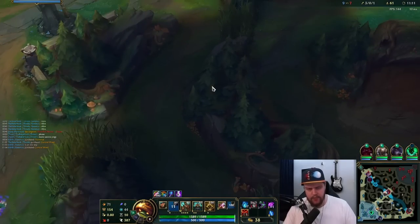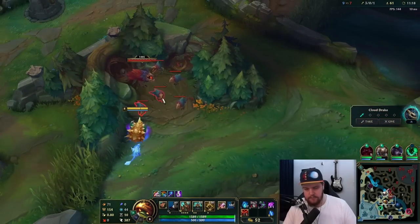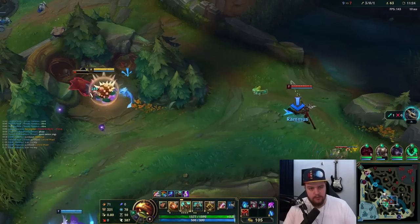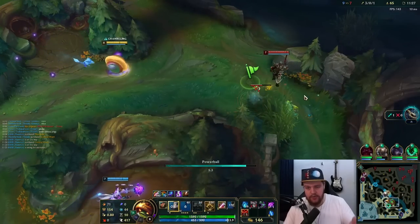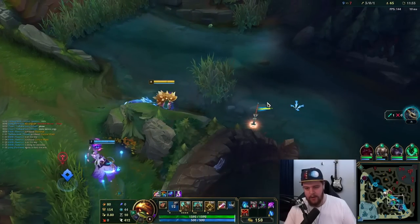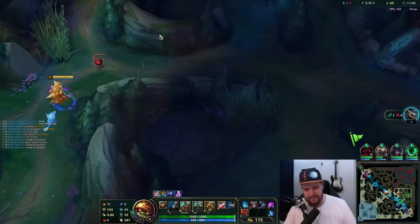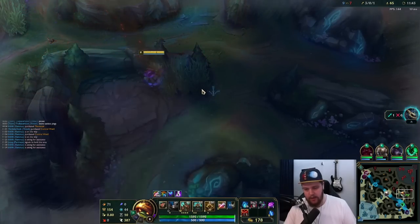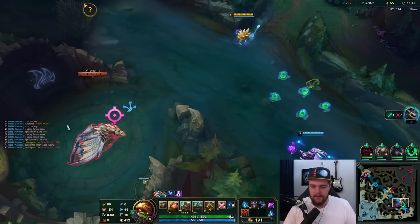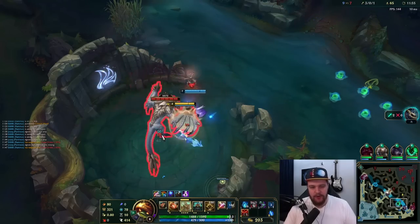Looking to do raptors here, or maybe mid lane. I can do one camp before my laners show up, bot lane especially. Thresh, can you just walk forward? I don't know what this Thresh is up to — he literally just walked back away from Jarvan. Is he gonna help me at all? No — Thresh just walked down instead. Okay, that's dragon then I suppose.